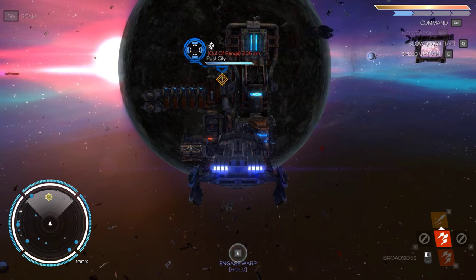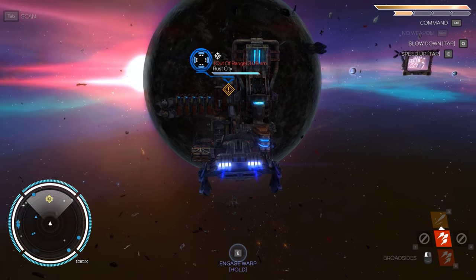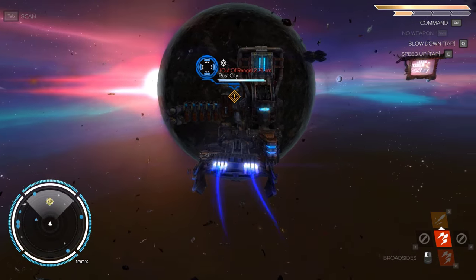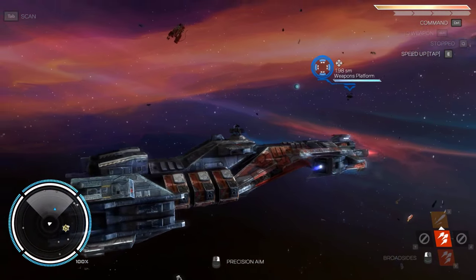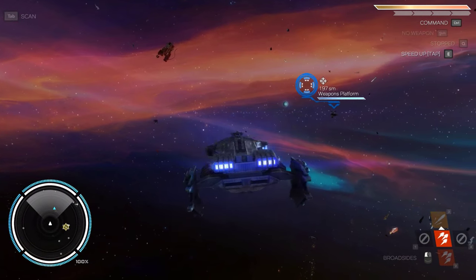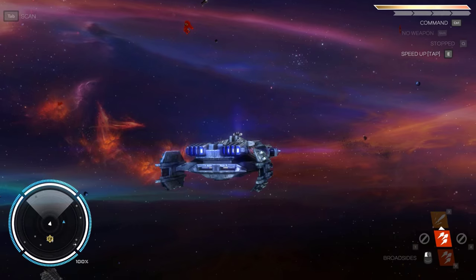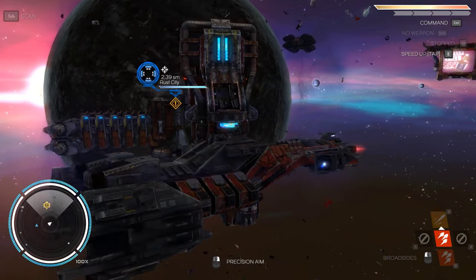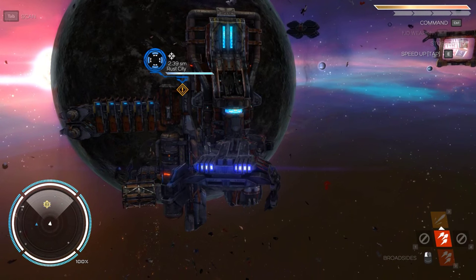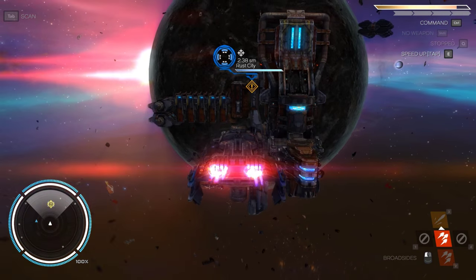We can hold E to hit the warp mode. With A and D, turn to the side. The game is two-dimensional - you can see we're on two dimensions, but some of the enemies can fly in the third dimension. So it's kind of a planar game rather than a full three-dimensional one. It's more of a naval combat feel, which is why I included Sid Meier's Pirates in my intro discussion.